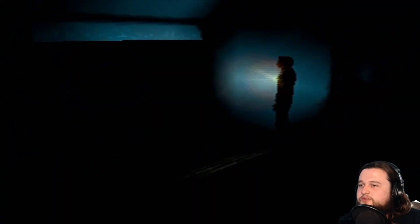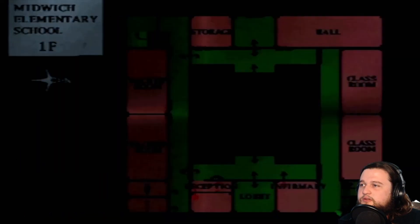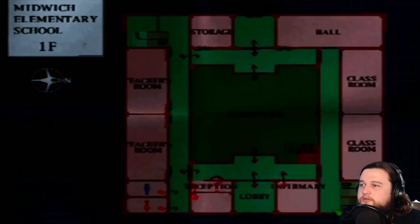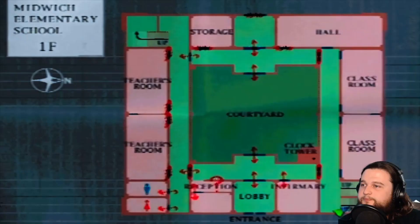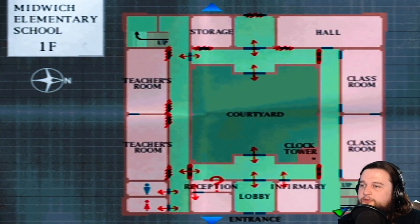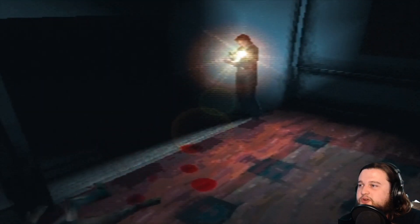So this goes down — wait, which floor are we on? First floor. So that's the boiler room. We are on the first floor. Nice try, mister.